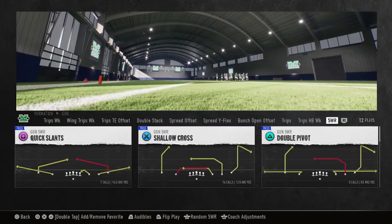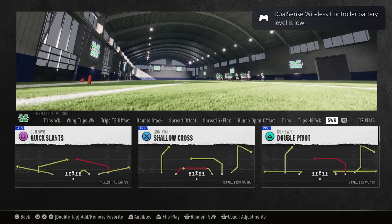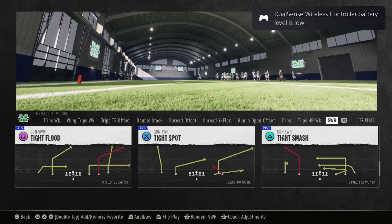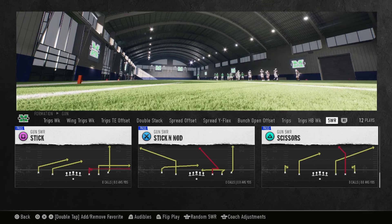Then you got your five wide. Any of these plays, it's money plays. You got the tight flood, scissors, stick and nod — all good plays right there for that five out.